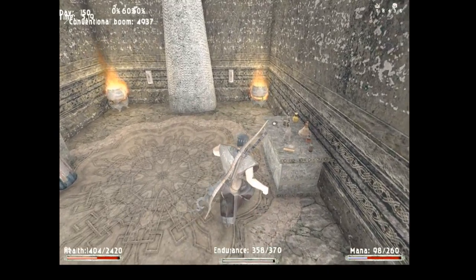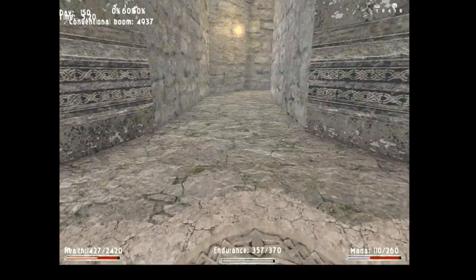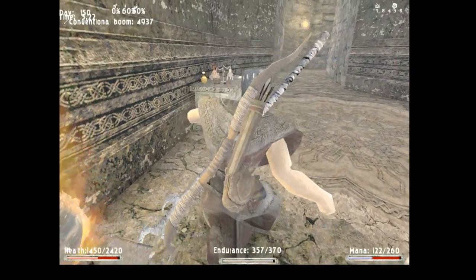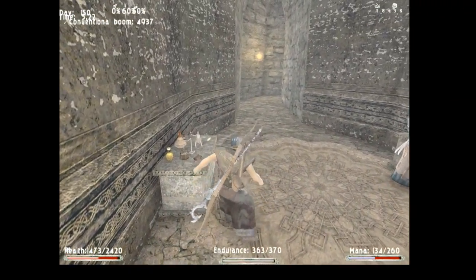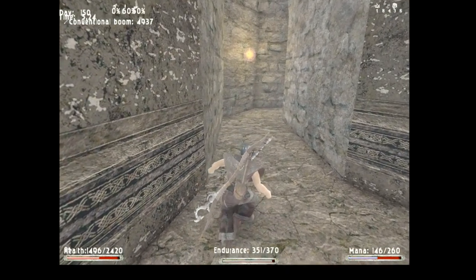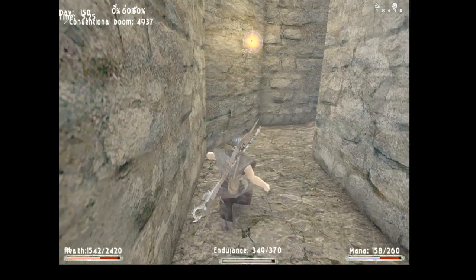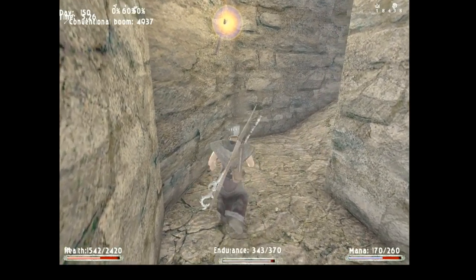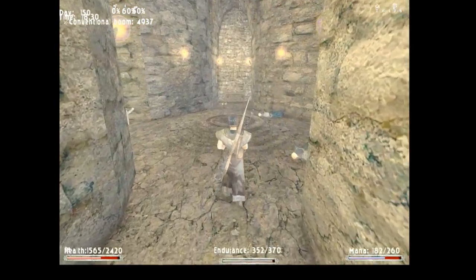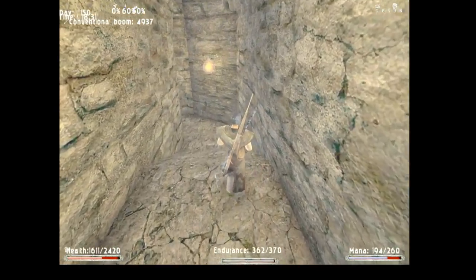Usually there are two guys here, but if you manage to kill one of them during Hania's fight at the mining site, then there's only one. It happened twice that I did this level and killed one guy with Hania. So what I did was I opened the first crate here — not the second, don't open the second — just the first one.